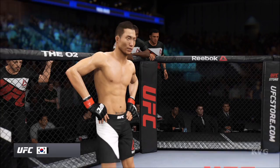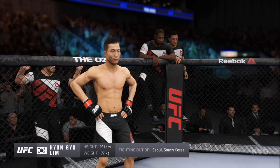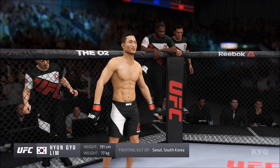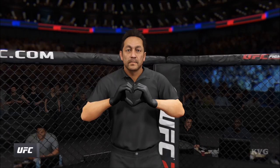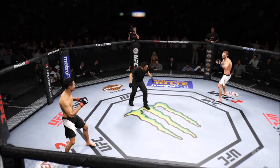This man is a freestyle fighter holding a professional record of 13 wins, five losses, and one draw. He stands 6 feet 3 inches tall, weighing in at 170 pounds, fighting out of Seoul, South Korea — Young-Joo Lim! And when the action begins, our referee in charge is Mario Yamasaki.